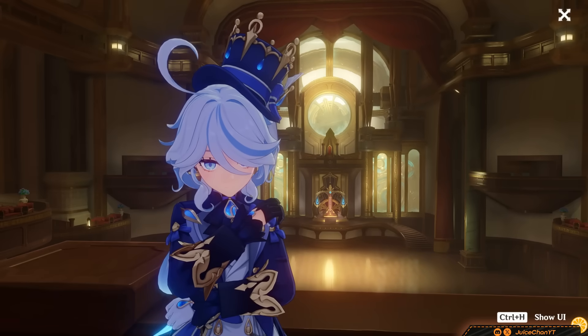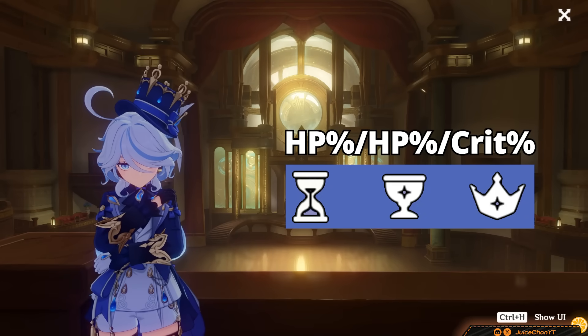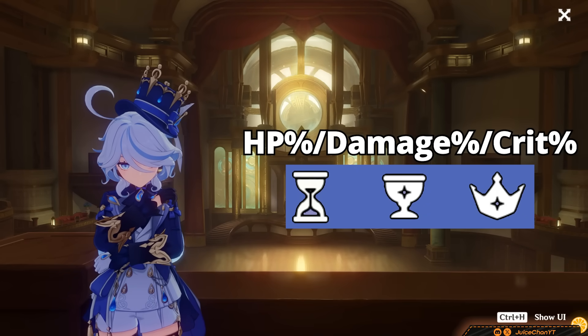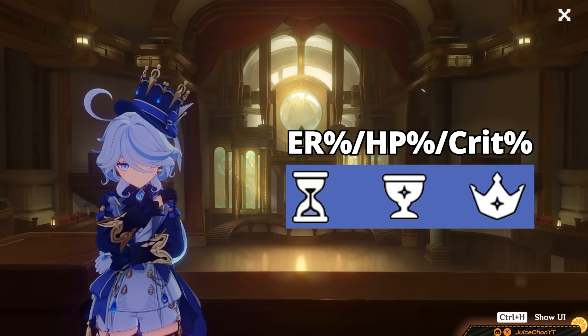As for main stats, Farina actually has 3 viable routes: HP percent / HP percent / Crit percent; HP percent / Damage percent / Crit percent; and ER percent / HP percent / Crit percent.